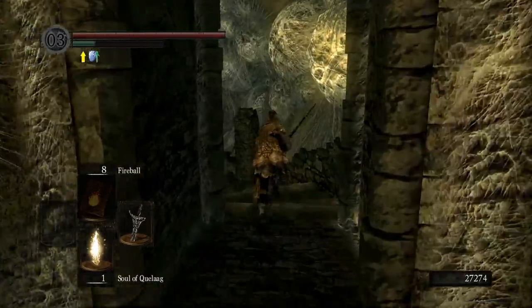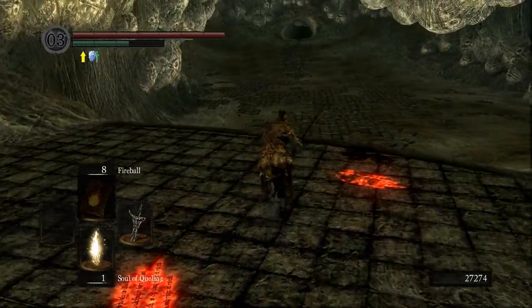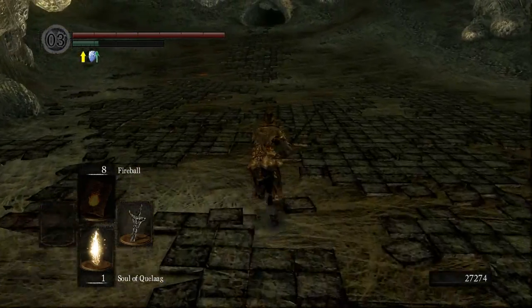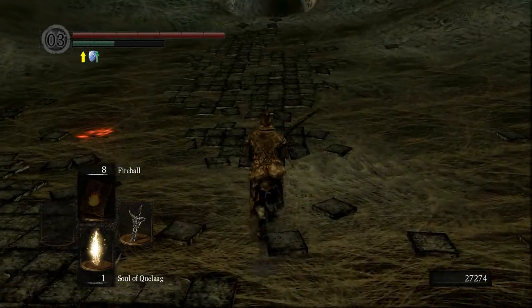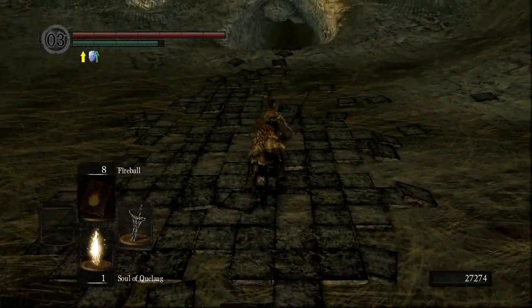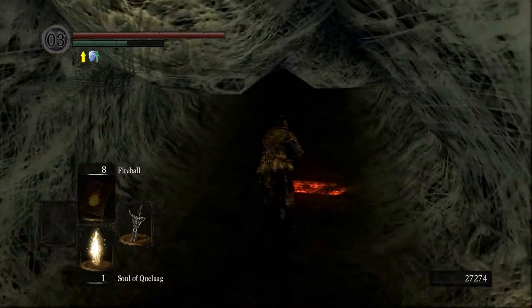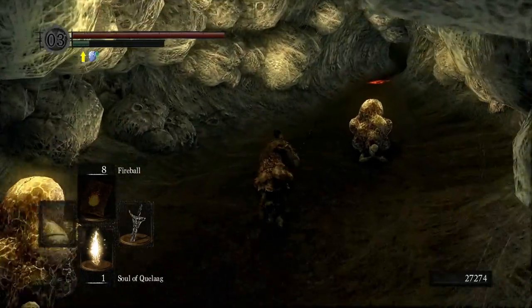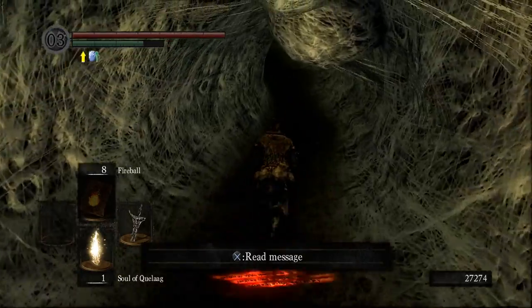We're going to use the dark sign to dark sign out of here, but you'll keep Quelaan's soul. So when you get back to Firelink you could very easily just start popping it again and use those souls to level up at Firelink if you wanted. I went for plus 12, and you need to make sure you've got about 27k or 26k left over, because we're going to buy combustion, great combustion, and great fireball from Quelaana.